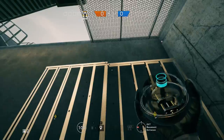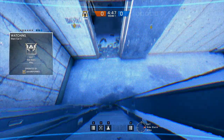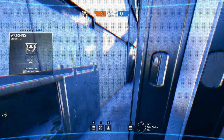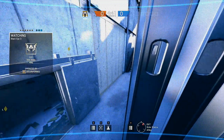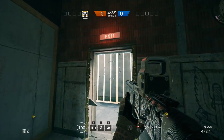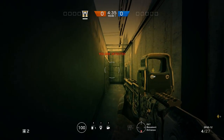This next cam is a super sneaky one because it's hidden right on the inside. Break open the barricade by the A-site and throw a camera at this metal frame. As you can see here, it is really hard to see as an attacker.